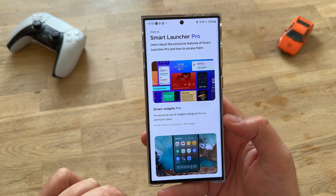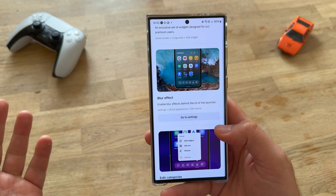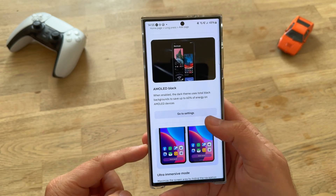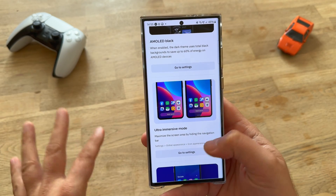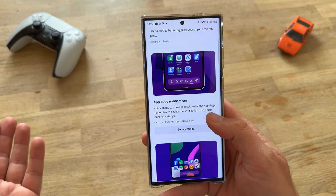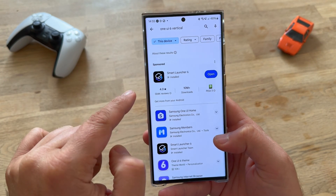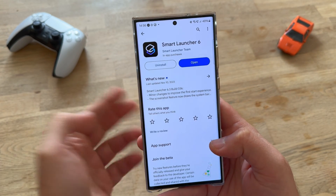Learn about exclusive features: Smart Widgets Pro, Blur Effect, Edit Categories, Advanced Adaptive Icons, Extra Homepages, AMOLED Black, Ultra Immersive Mode, holders in the up page, up page notification, and a bunch of other things. So you can do the same if you go to the Play Store and choose Smart Launcher.